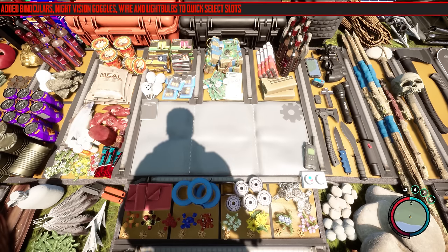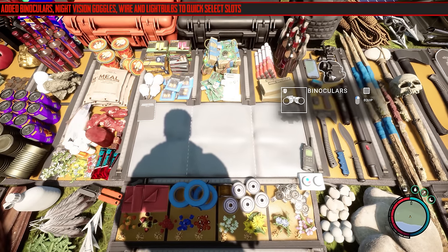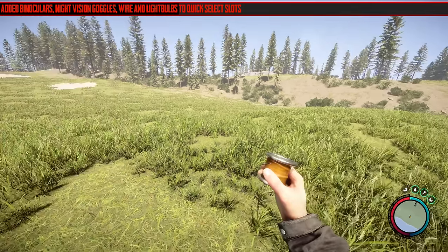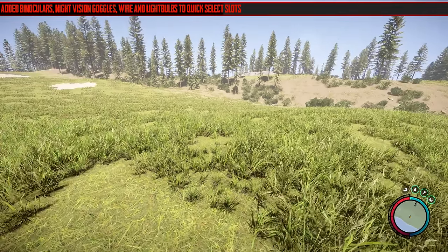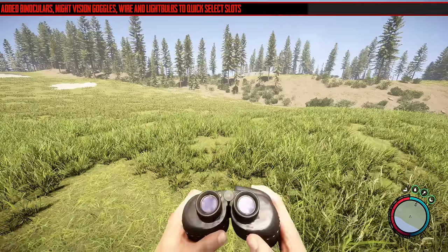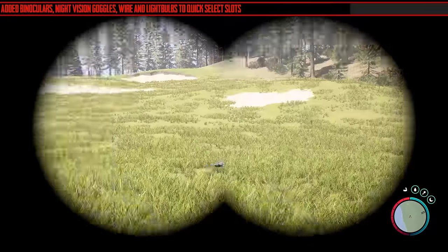They've added binoculars, night vision goggles, wire, and light bulbs to quick select slots, so you can now number them and equip them quickly — 1, 2, 3, 4, etc. Because wire and light bulbs are used in building, if you're doing a lot, it might be handy to have that so you can get it done quicker. And if you press the number on the night vision goggles, they'll just automatically equip — it's like you're constantly wearing them, it seems.